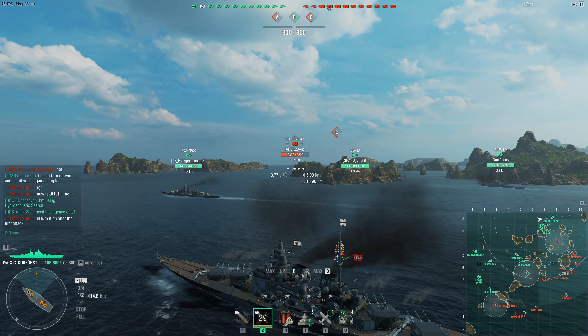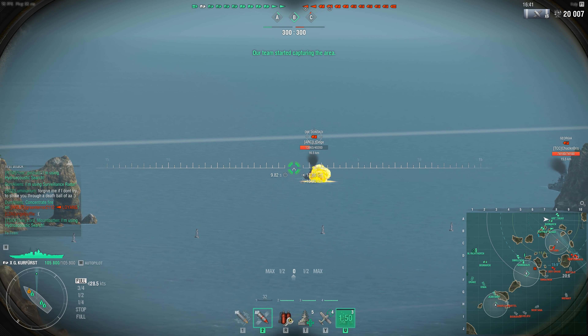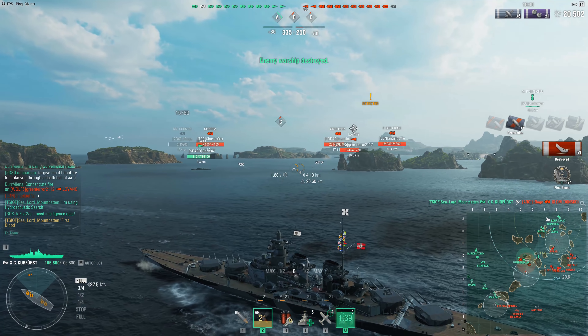For all intents and purposes, the Odin is supposed to be pretty much a tier 8 Scharnhorst. It's a German battleship that has small guns for its tier but a quick reload time. It's got torpedoes, German secondaries, German armor, and all of that. But the thing with the Odin that upset a whole lot of people, myself included, is that it originally had appropriate HP for tier 8 — similar HP to the Tirpitz and the Bismarck. But then Wargaming went and nerfed it down to less hit points than the Kongo, than a tier 5 battleship.